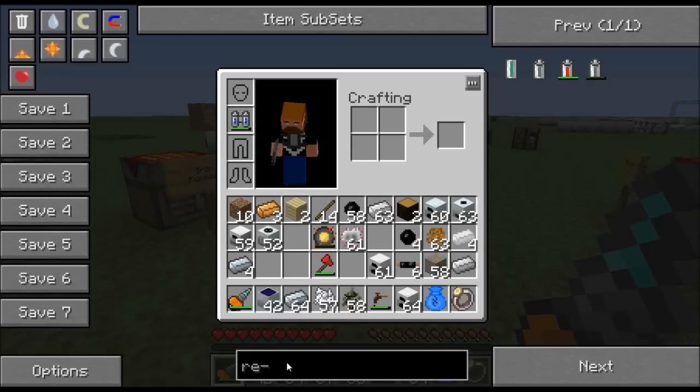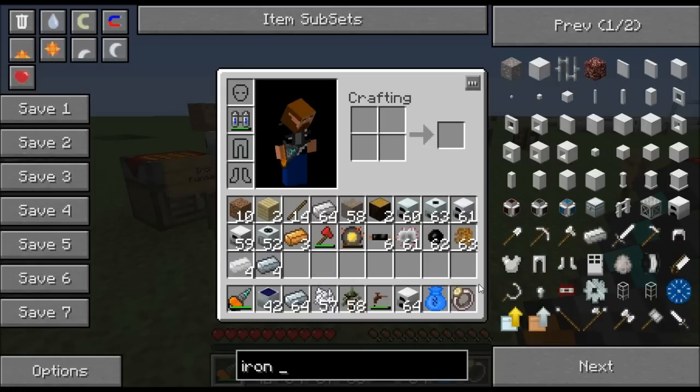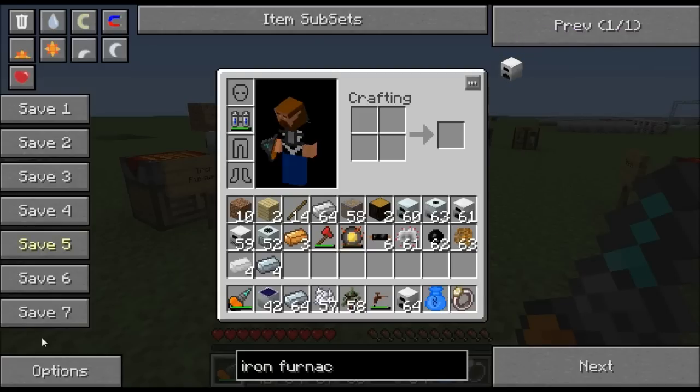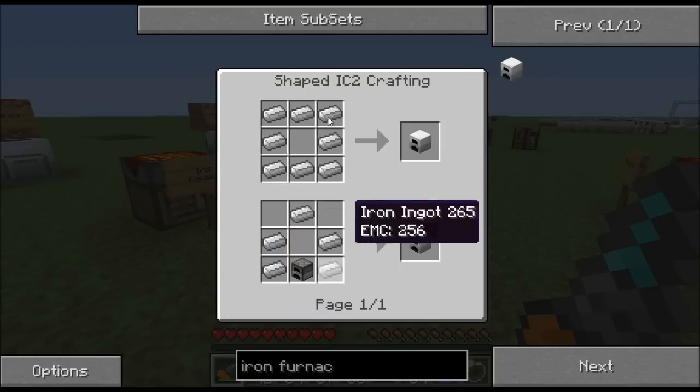First thing I want to show you is the recipe book — one of the coolest things. It works like a search engine; you type in a recipe and it'll tell you how to craft it. So let's look up iron furnace, because that's one of the first things you'll want to build. Make sure you're in recipe mode — cheat mode is for resetting time, turning off rain, or giving yourself items for the tutorial, but for looking up recipes you want recipe mode.